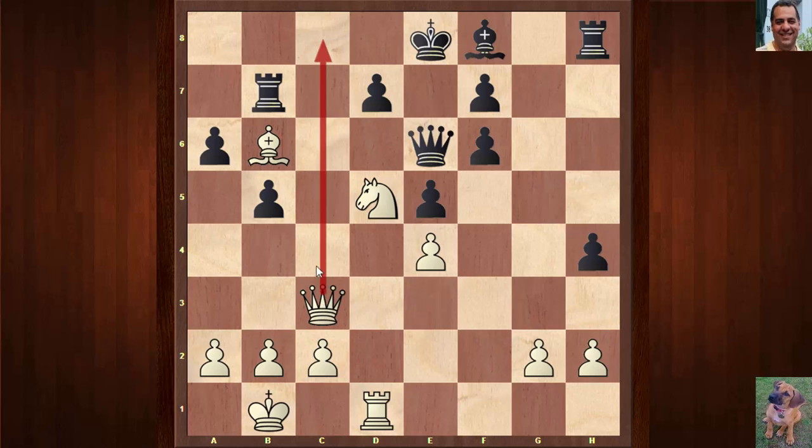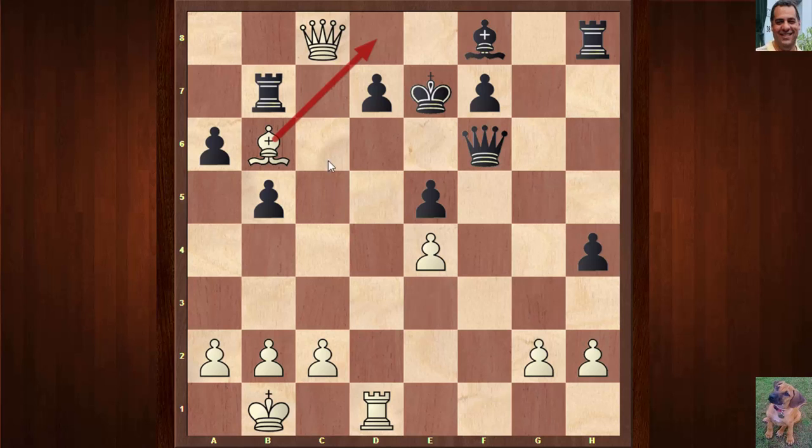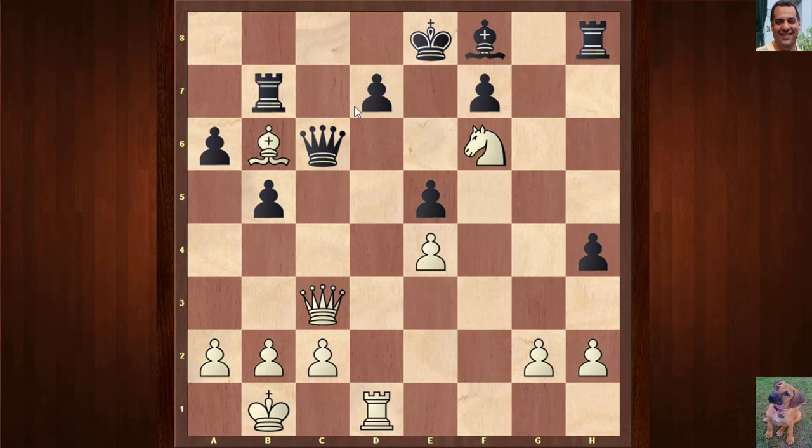Qc3 — majestic, using that c3 square to threaten mate in one with Qc8. The knight is controlling e7 so black has to defend. It's a wonderful demonstration of tactical fireworks, this whole game continuation. White plays Nxf6 check, trying to get the Queen away. If Queen takes, it's mating — it's like mate in 8 from here, it's hopeless. The king goes forward, and there's another fantastic move — mate in 9, if I give you five seconds.